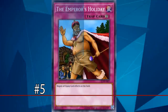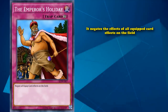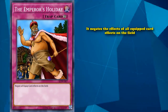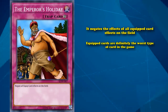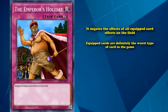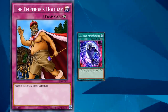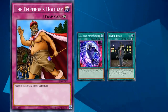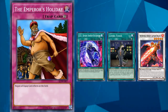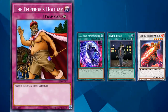At number 5, we have The Emperor's Holiday. This is a continuous trap card which simply has the effect that it negates the effects of all equipped cards on the field — a full lockdown on a whole type of card. However, equipped cards are definitely the worst type of card in the game. There are incredibly niche scenarios where this could come in handy, like Dark Warrior combos that use DDR Different Dimension Reincarnation and Living Fossil, or even Infernoble Knights, which use a plethora of equipped spell cards. But you're better off just using anything else, even against decks where it could specifically be somewhat useful.